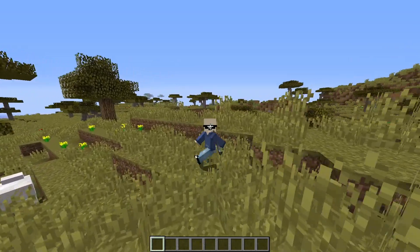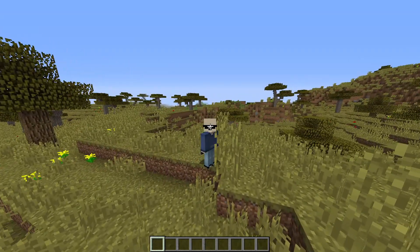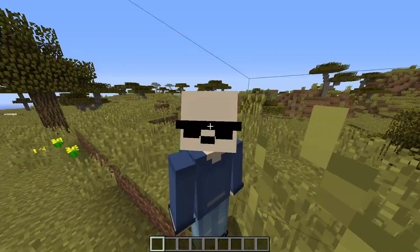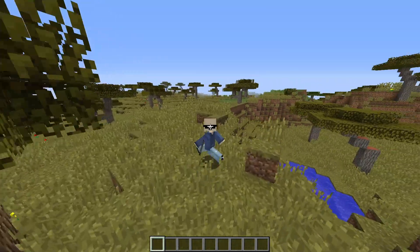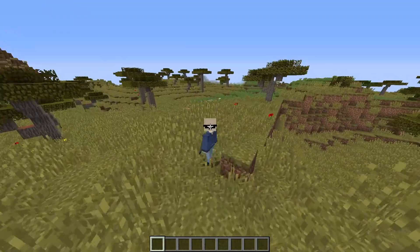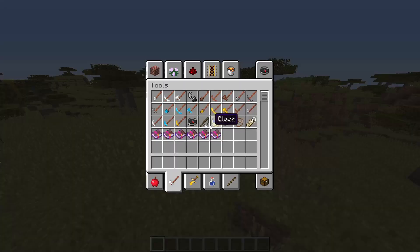Hello y'all. A lot of people have been asking me about how I have upside down weapons in Minecraft. To be completely honest with you, that was a mod. That wasn't me just making a texture pack or anything — there was no texture pack for it until today. So I got bored and made a texture pack for it.